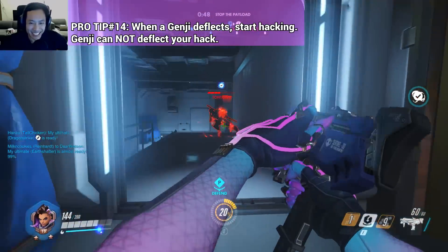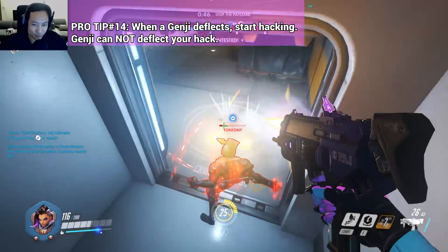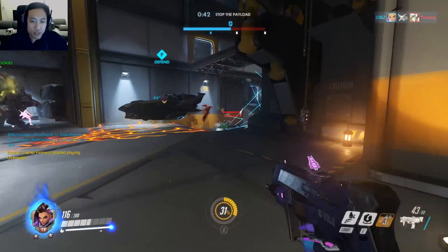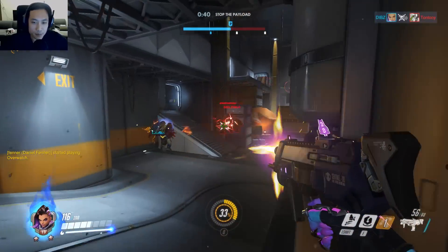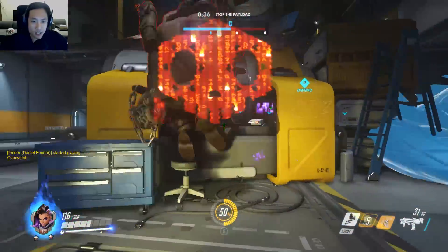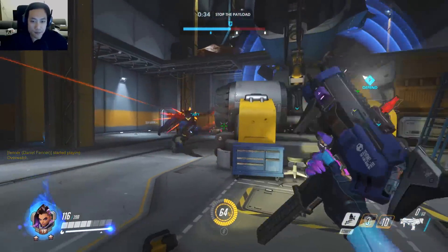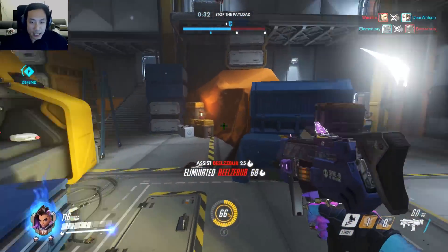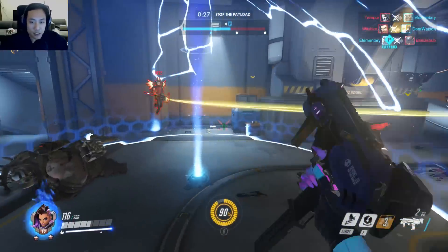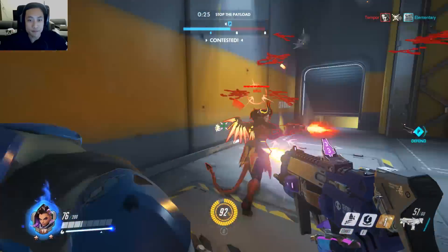You're pretty much a big counter to Genji. Because if he tries to deflect, he can't really do anything to you — he can't attack you. He can only swift strike into you to stop you from hacking him. If you're going against a Genji and he deflects, you can hack him and force him to swift strike into you. If he doesn't swift strike, you can easily hack him and he can't get away.